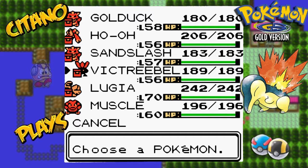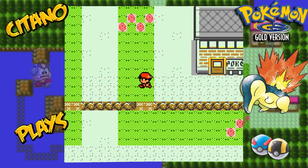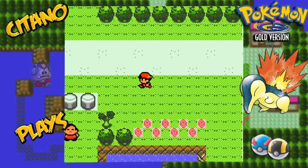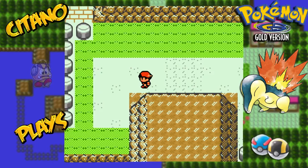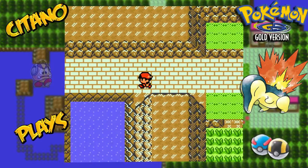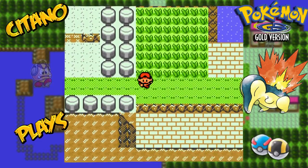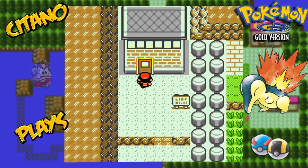This is going to be my final team as we enter the final dungeon, Mount Silver. To get to Mount Silver, you need to go to Viridian City, then head west. We go up here — this is where we had a rival battle in Generation 1. We already had a rival battle here with Silver, or Danny, in Mount Moon.